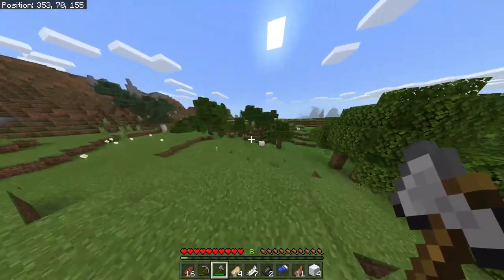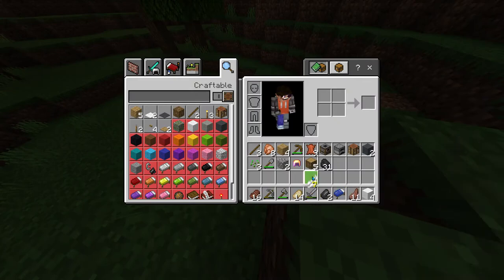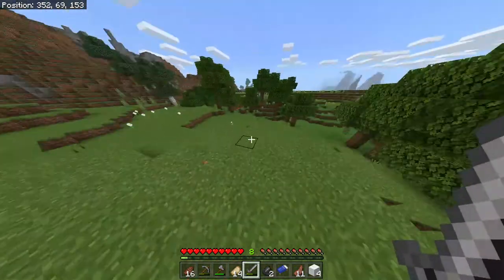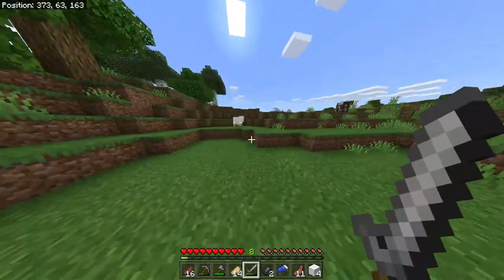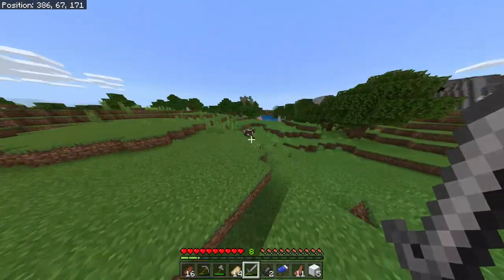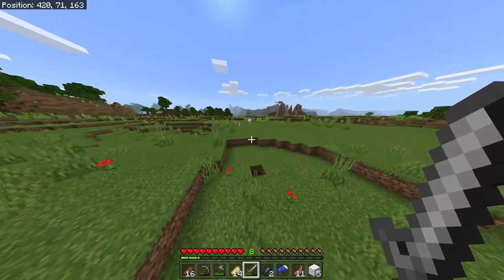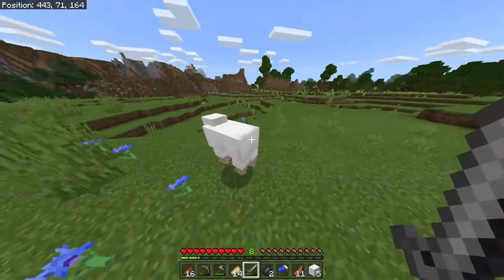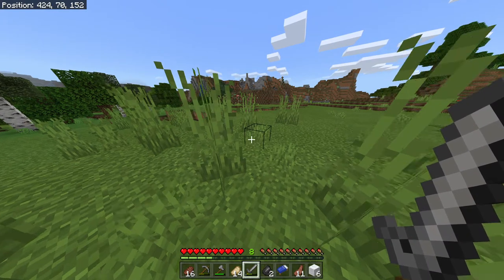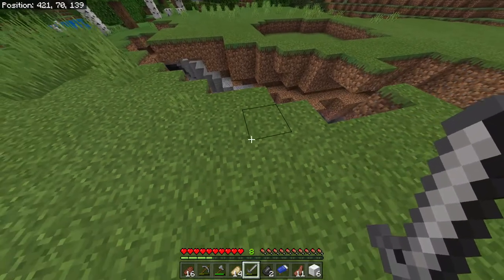If you see any sheep nearby, go ahead and kill them because we're gonna use that for combat with the ender dragon — specifically, swords and axes are the best way to kill the ender dragon. Now, because there is no daytime or nighttime in the nether or the End, if you try to sleep there the bed will explode. If you do that near the ender dragon in the End, it will actually take off a lot of the ender dragon's health.